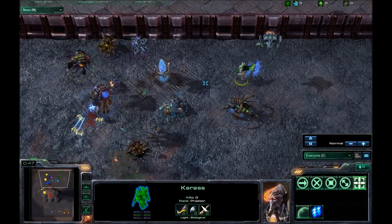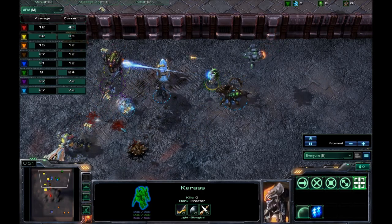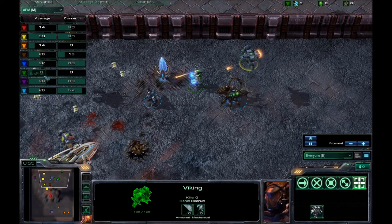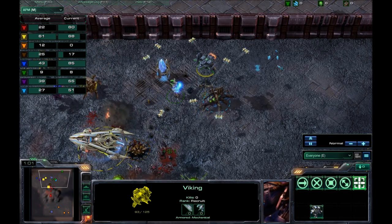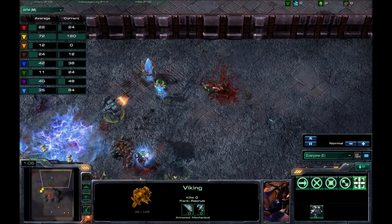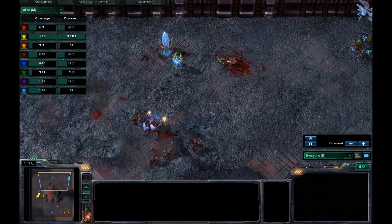The problem with this is it requires a lot of micro. As you can see, what color am I? I am green. I have none of it. My computer was actually lagging up a storm. I have this on normal speed — let's turn it back up to faster speed, what it would be in the game, and you'll see exactly what I mean.